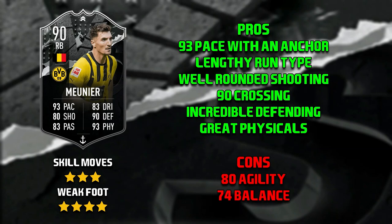Onto the cons for Mounier — I'd have to say his 80 agility and 74 balance, and to be honest that's really it about this card. Because he's 6'3", you do feel that he turns a little bit like a truck. But once he's on the ball and running in a straight line, his agility and balance doesn't really make that much of an impact.